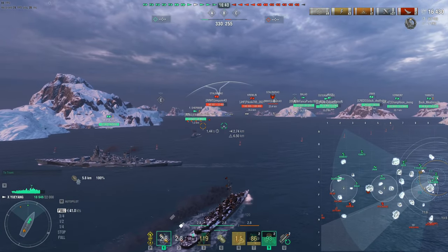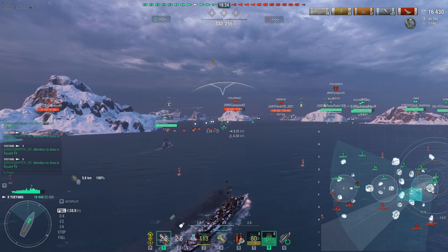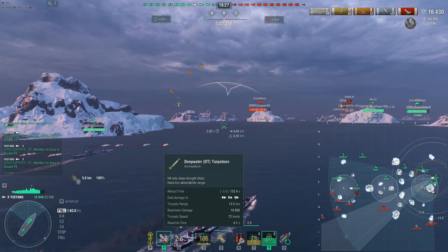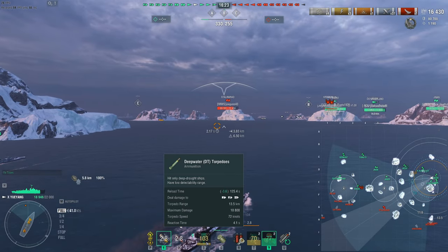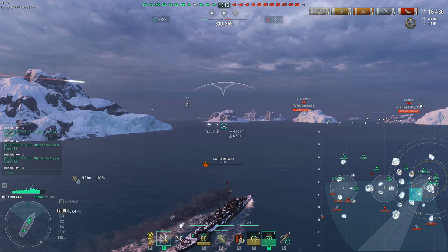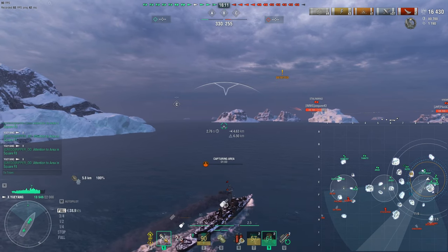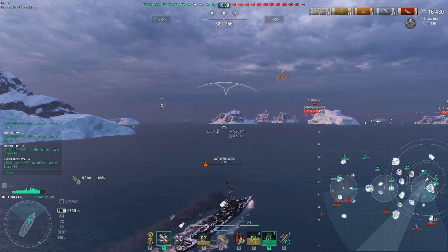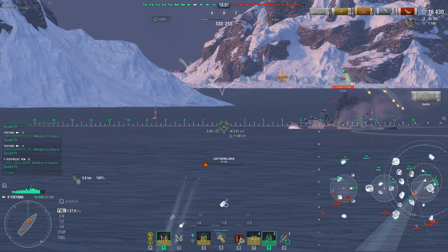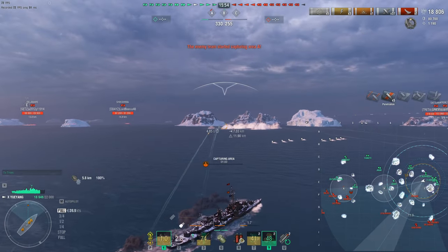The Yo-Yang has deep water torpedoes that go out to 13.5 kilometers, as opposed to the Gearing's 16.5 kilometers. The deep water torpedoes only hit certain ships, but they have a better reaction time — 4.1 seconds the way I built it, at 72 knots, which is pretty quick. As soon as you see these, you literally have four seconds to do something about it. I also have the Legendary Upgrade, which gives less concealment but better gun reload, and the radar lasts 20% longer.